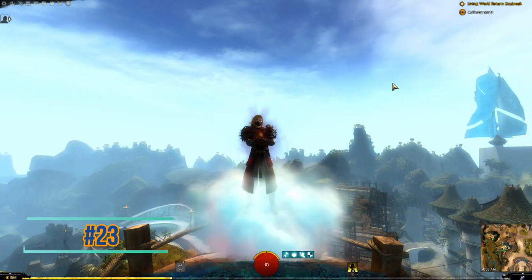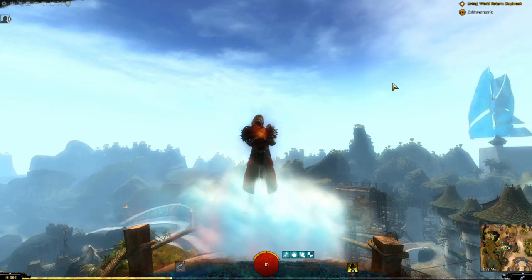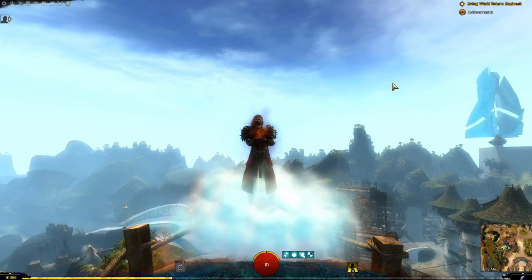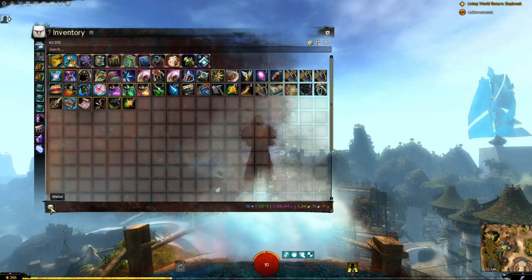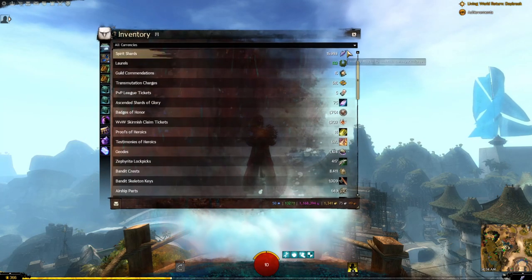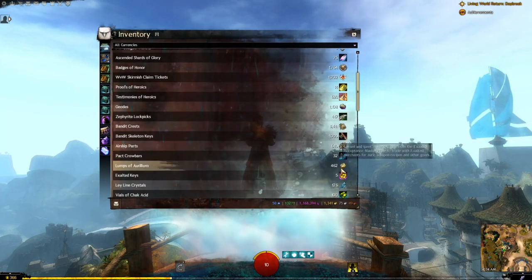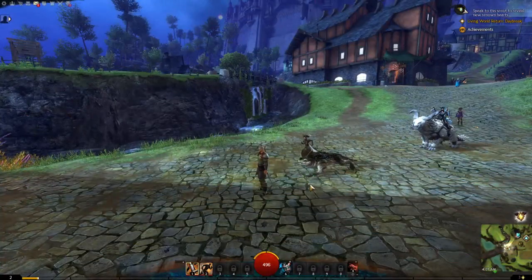Guild Wars 2 has a ton of different currencies, keys, and other things that would fill your bag slots horribly if they were stored there. Instead, they have a thing called your Wallet, which you can click on to see all your different currencies and keys in one place.